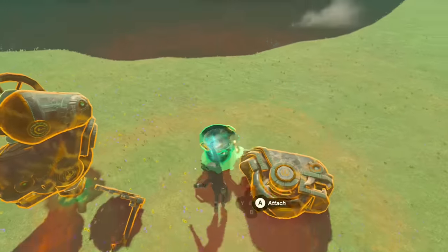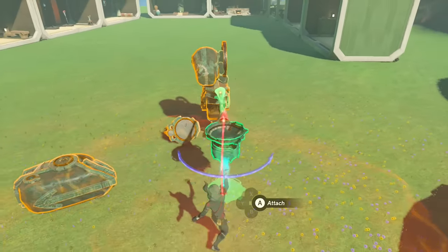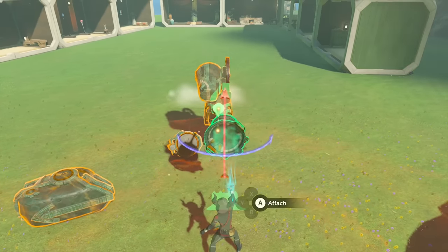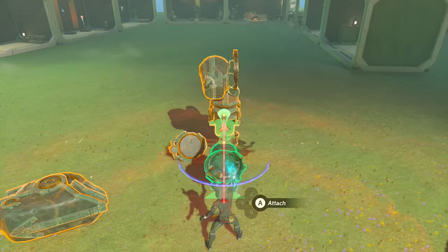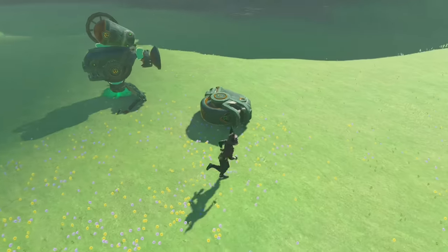Next, take the cooking pot and attach it from the bottom side. Flip the pot so the bottom is facing the master cycle build, and place it as low as you can. Go down a little bit more and place it right there — bam.